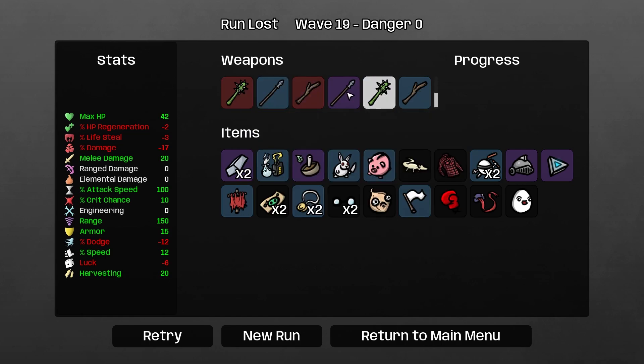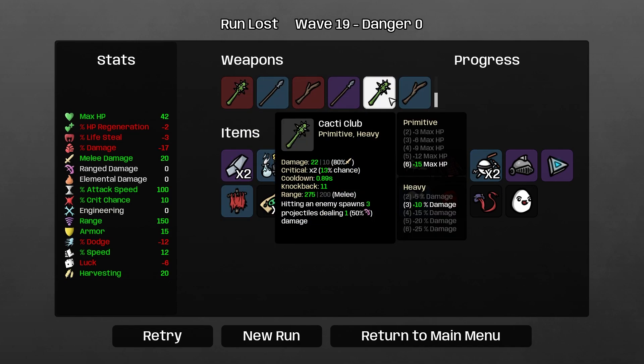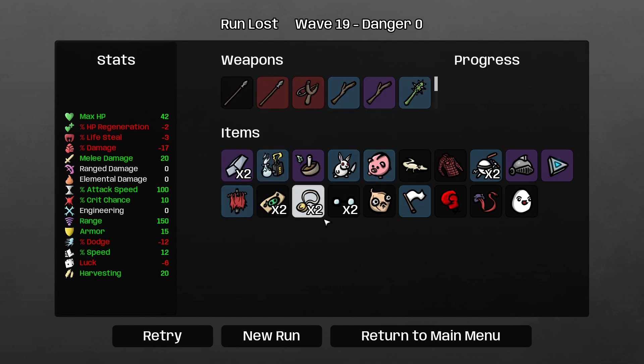Oh man, that's such a good build as well. I should have gone with a different weapon set - we had three heavies at the end. We could have gone six sticks and six cactus clubs, or a completely different weapon set. Wave 19 again - that's twice now I've fallen short at wave 19! That's a killer. Oh well - it's still a good run, I'm getting better at the game, understanding builds a bit more. We've still got loads of new characters to try, and five danger levels to do. Thanks for watching, please subscribe if you're new, and I'll see you next time!